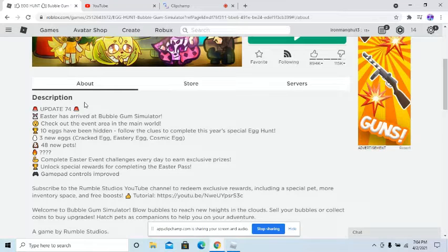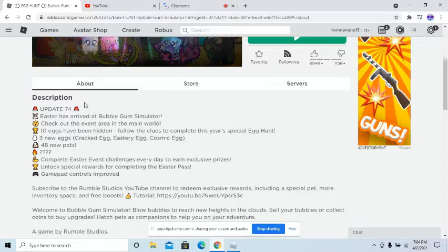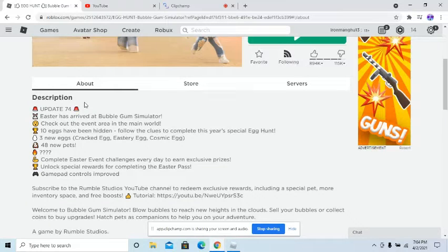Three new eggs: cracked egg, Easter egg, cosmic egg. 48 new pets — hopefully some really good secret pets. Complete Easter challenges every day to earn exclusive prizes. Unlock rewards for completing the Easter pass in-game. Controls improved.